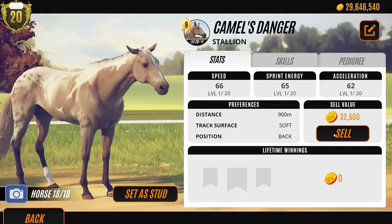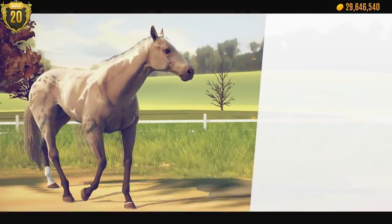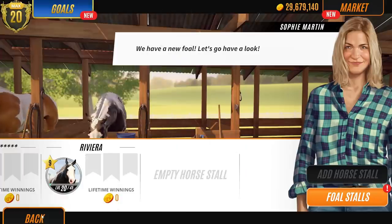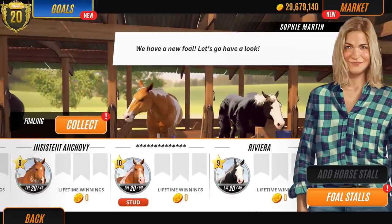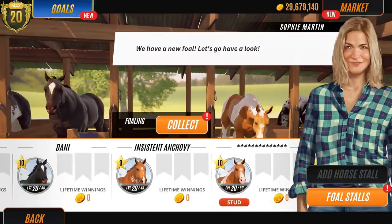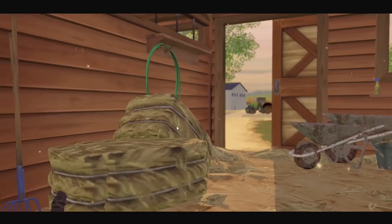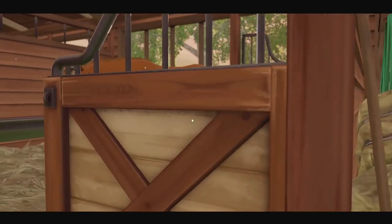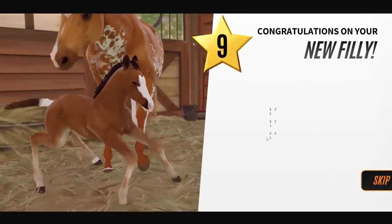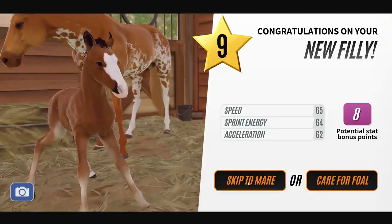We've got one more foal to get yet, guys. So we're going to discover what the third foal is. Right, we have one more foal. Now I'm being interesting because this mare is really rare - I don't normally keep level 9s, but I've not bred anything like her yet. So hopefully her foal is going to be just as interesting. Hmm, interesting. He's cute though, isn't he? I just think they're really cute when they're born. And it's only level 9, so we're going to skip her.